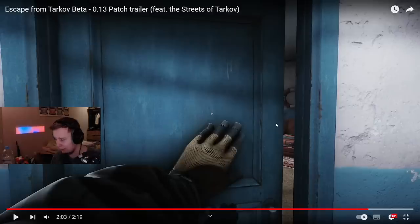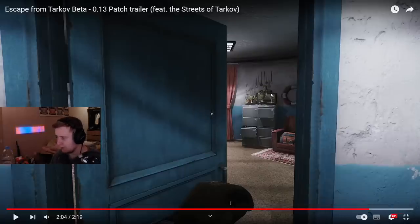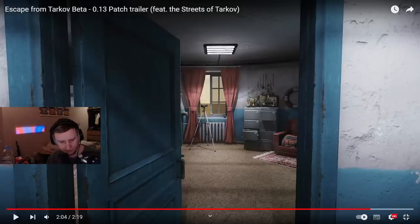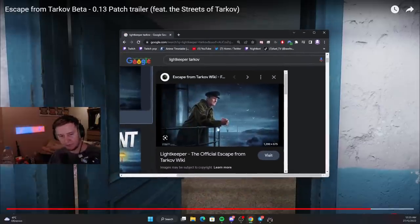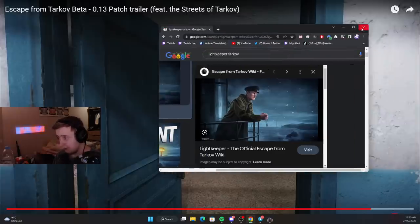Even though BSG said you can kill Lightkeeper, maybe not in the first iteration. But yeah, my thought is that you can't enter the zone without free hands — you can enter only with no gun. And here at the last few frames you can actually see the Lightkeeper. It's definitely him — you can compare him to the official art, you can see his cap and the same jacket. It's definitely him, not somebody else.